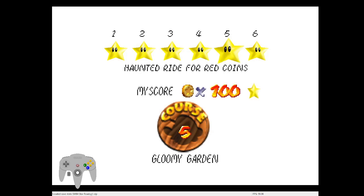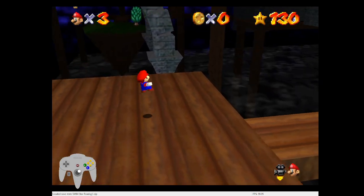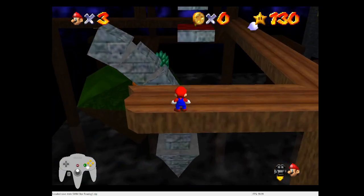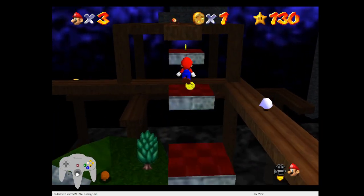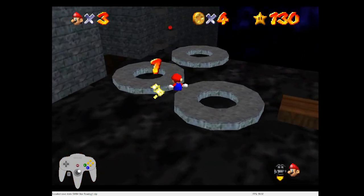My next step is to watch how I do the joystick. I start by being straight up, then I go up-left, then after you grab the red coin you go up-right. So: straight up, left, up-right.